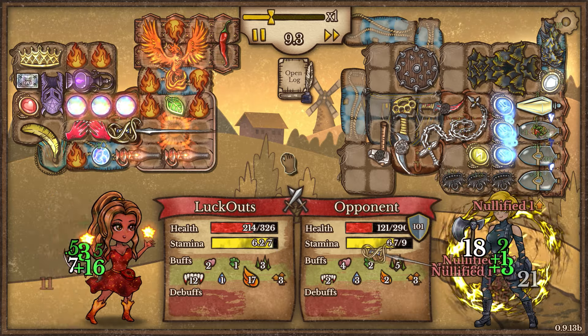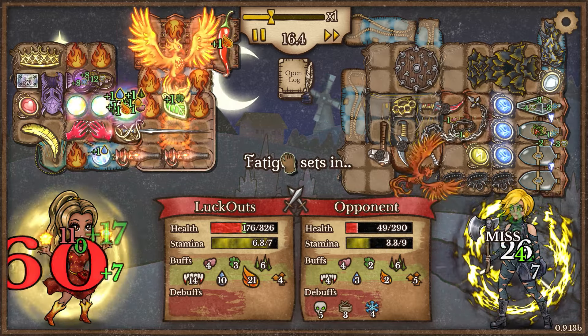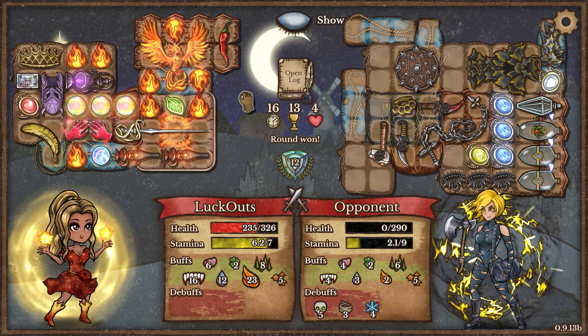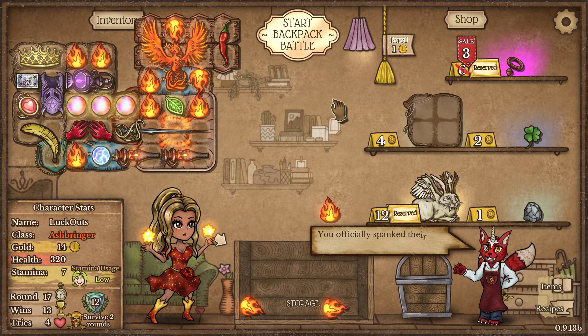We're basically just becoming super unkillable here. As we scale up our damage, we heal back up and get that invulnerability again - overall it's just crazy strong. Fancy Fencing Rapier at maybe 64 DPS, even against our opponent. The other buffs are not going to do too much from here.